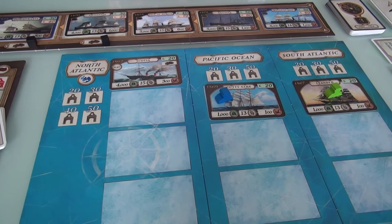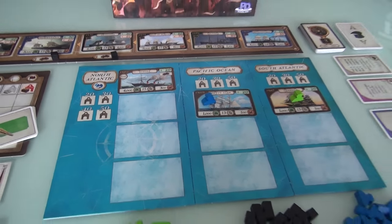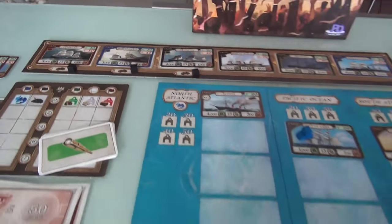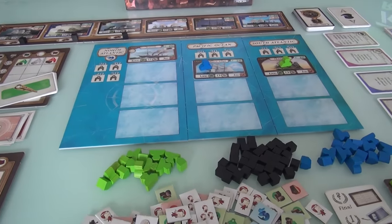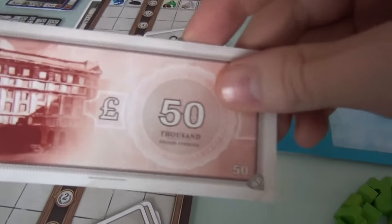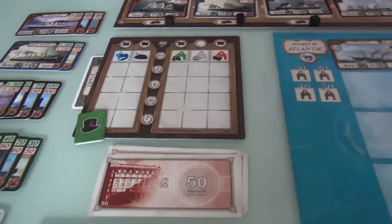But the Scotia is not going to hold that speed record for long. Pretty soon, we might be earning the blue ribbon from it, depending on what ships we invest in and start running in our fledgling shipping companies. Each player starts with 150,000 pounds and a handful of cards.